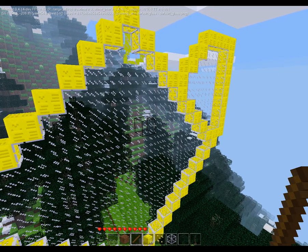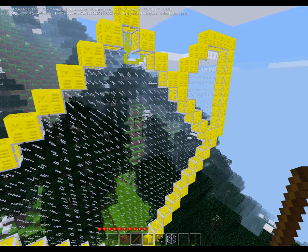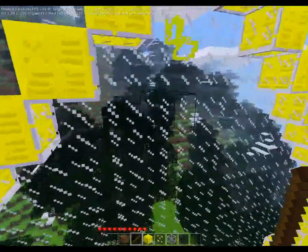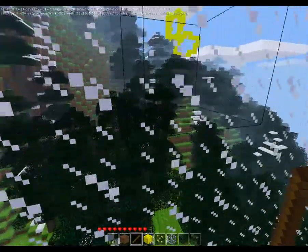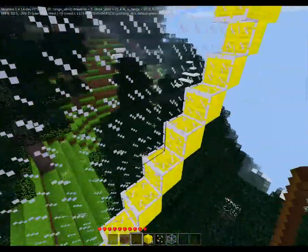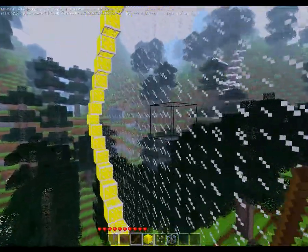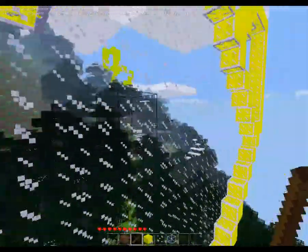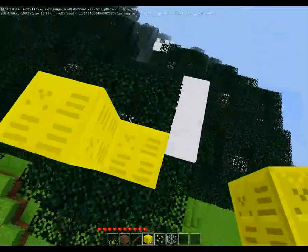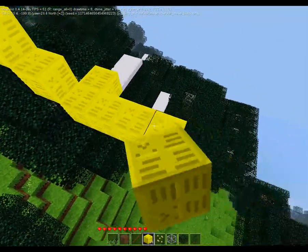I'm going to have to figure out how to create portal fillers that work by the axis. Because with wide nodes, full block nodes — I guess you could say — it works perfectly. It works great if I do a little thing down here, and it works.